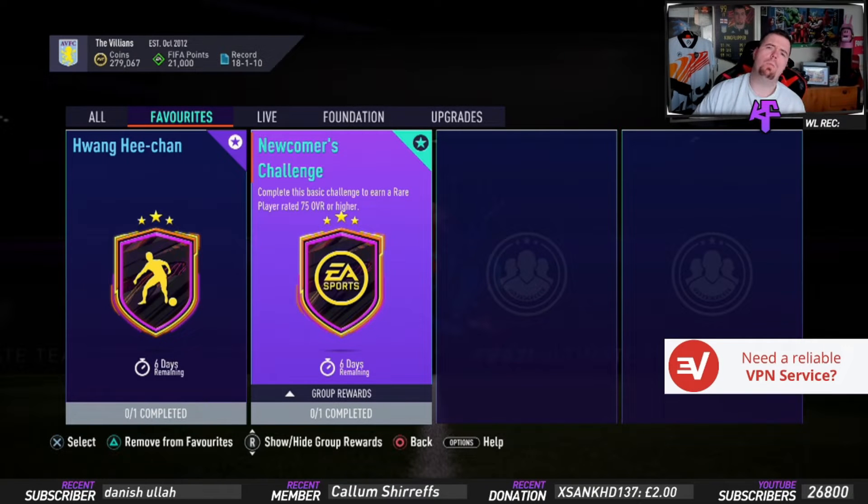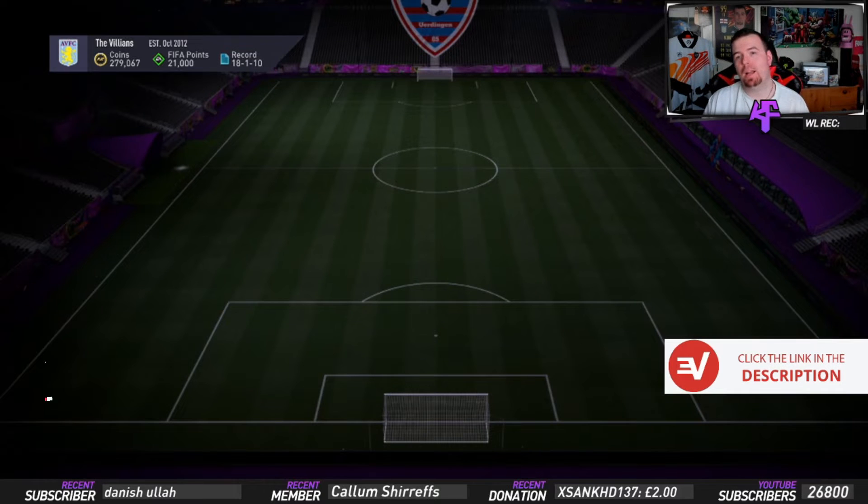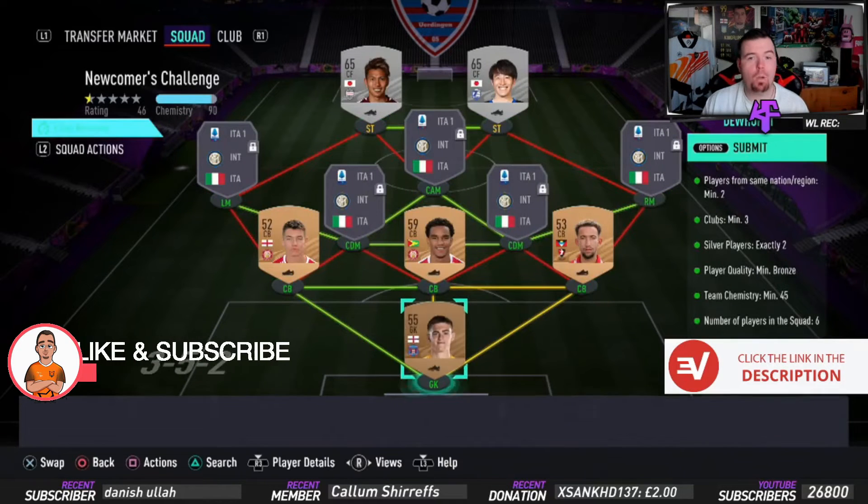Yo guys, what's going on, King Flipper here and welcome to another one to watch SBC. Today we're doing the newcomers challenge, which is actually a really easy SBC to do. Complete this basic challenge to earn a rare player 75 rated or higher. I've seen people already pack Hazard out of this, which is really mad.